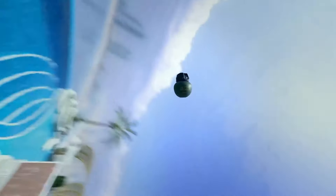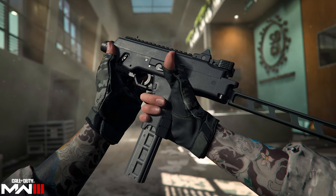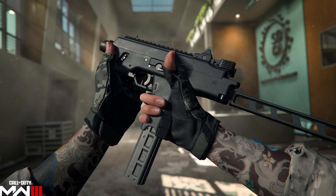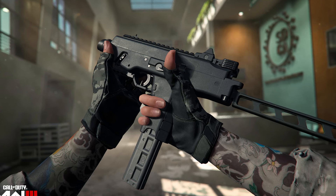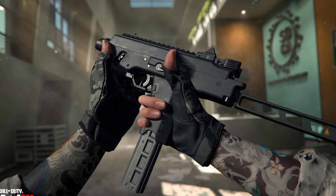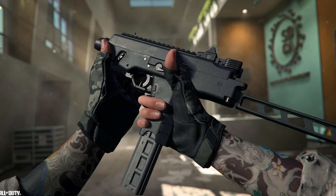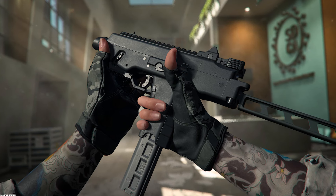Throughout the battle pass you'll be able to unlock weapons for free. The first one is the FJX Horus SMG — otherwise known as the MP9 — available in battle pass sector 8. It's described as an ultra-compact SMG with best-in-class CQC damage and mobility. We'll see how it performs when the update releases.